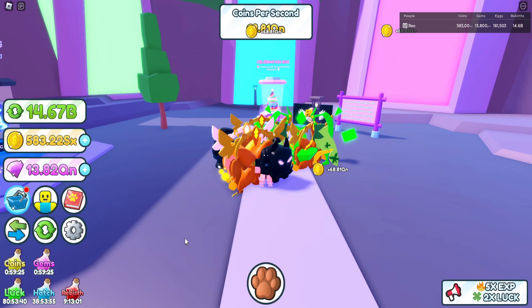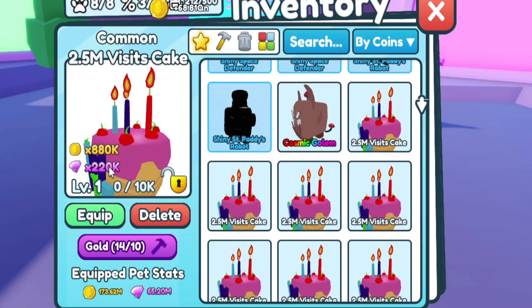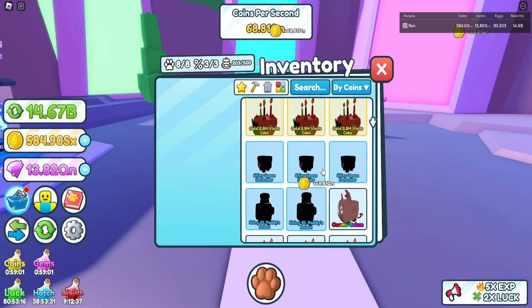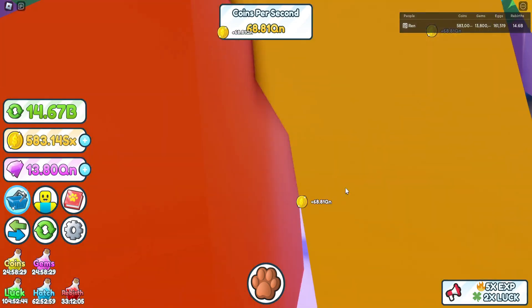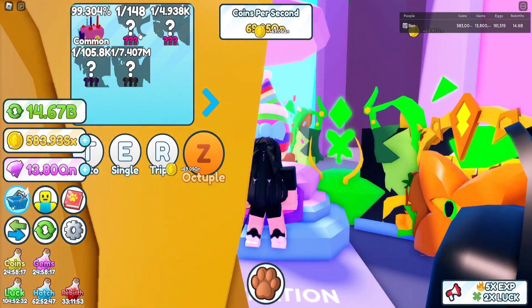Let's see how powerful common is. 880k — if it's gold, that's 1 million.